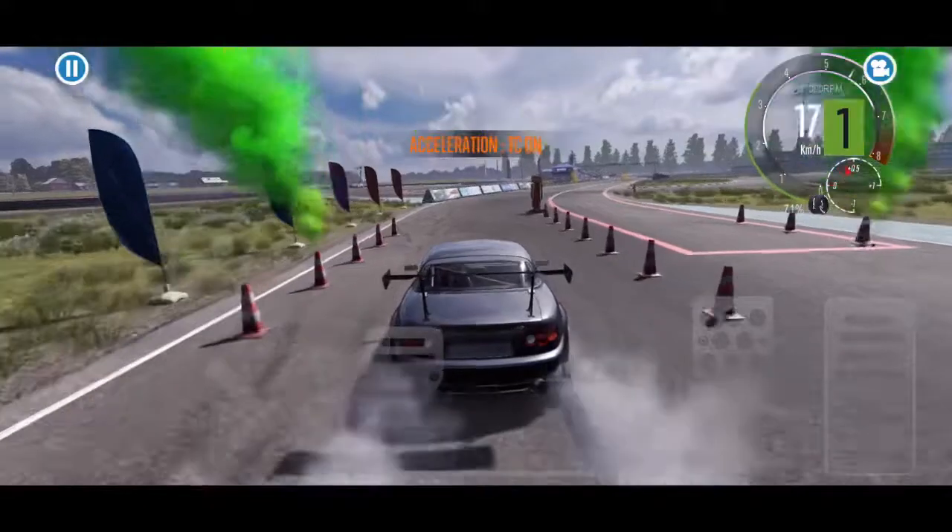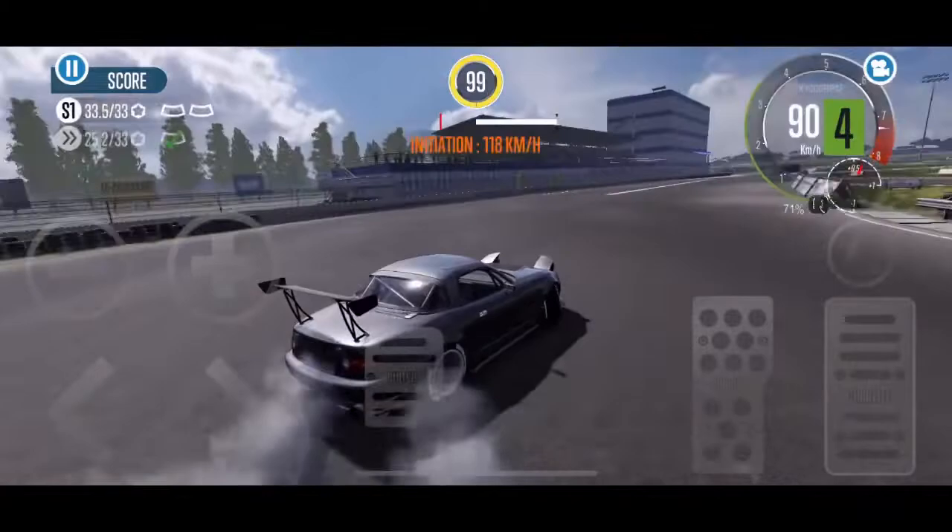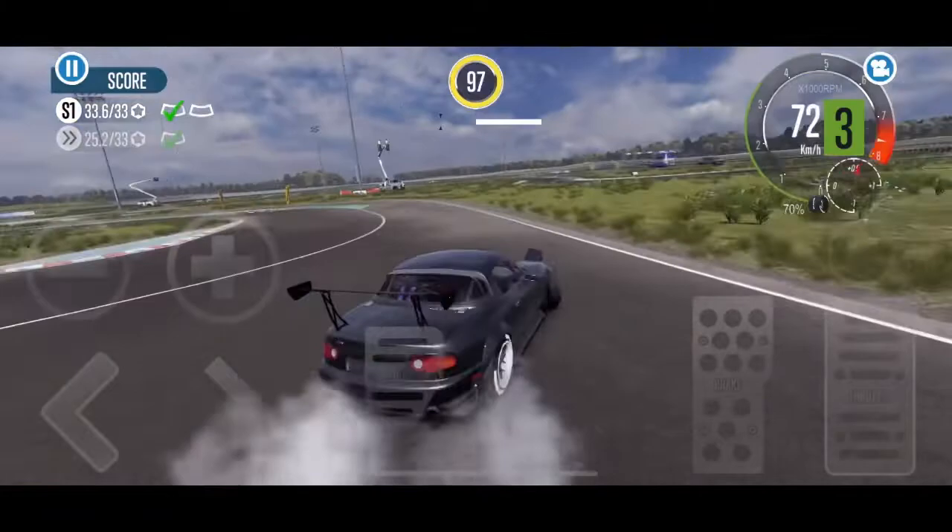Hey guys, and welcome to another episode of CarX Drift Racing 2 with Brogue Hammer Auto House. Today's episode is all about tuning the Panther M590S, which is the MX-5 on screen here, as well as tuning the regular Panther M5, which is the newer Mazda Miata in real life.